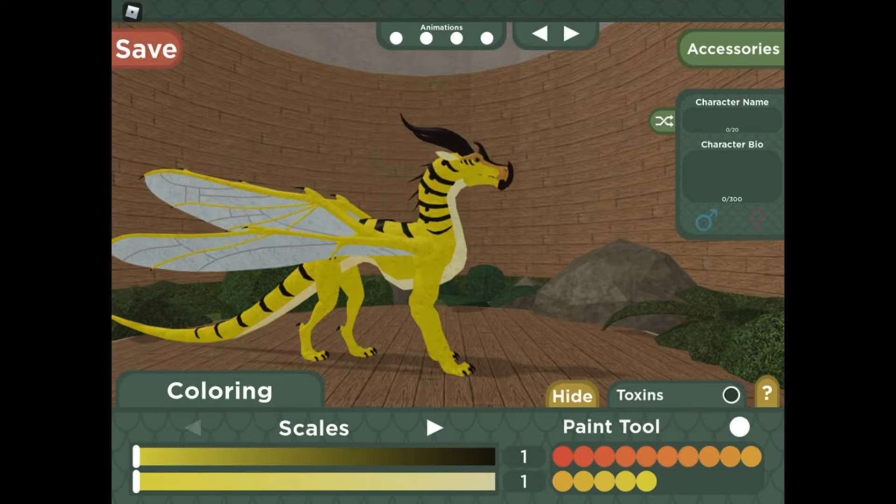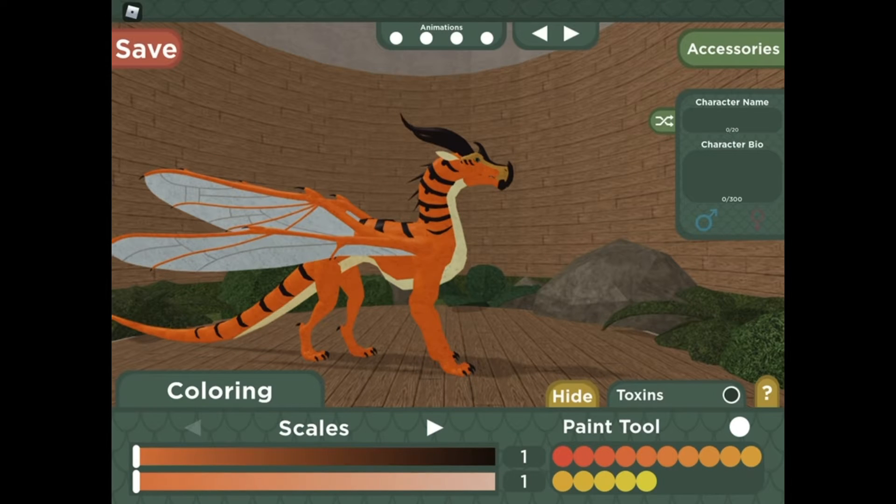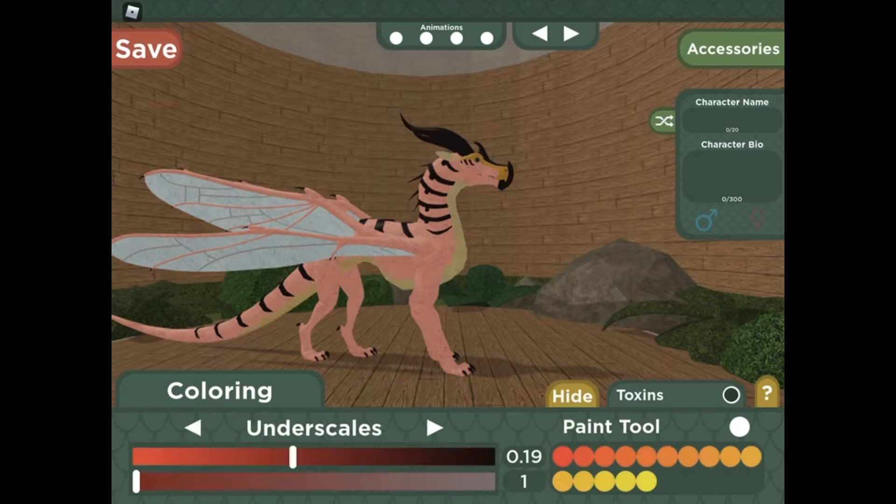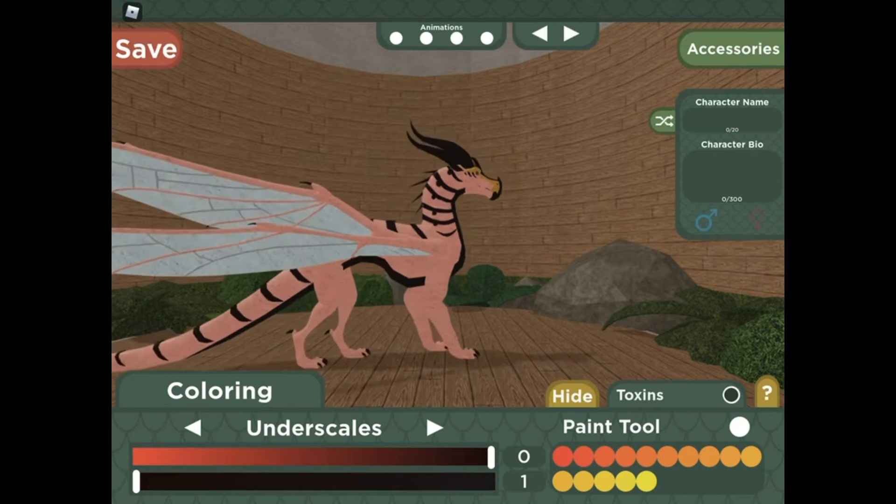As you can see, the colors range from red to bright yellow. You can have like oranges, yellow, or a really annoying yellow. You can be like white or really pink, or you can have black underscales.